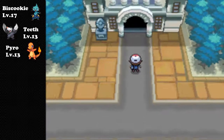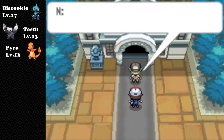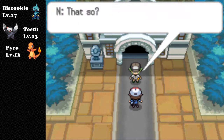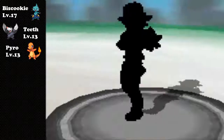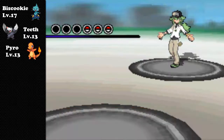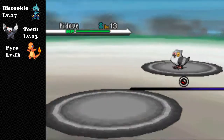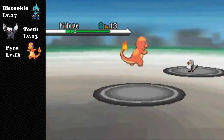There he is - N is gonna battle you. He's got a level 13 Pidove - I don't know how you say it but it's like a pigeon. He's also got a level 13 Tympole, which is a water type, and a level 13 Timburr, which is a fighting type.